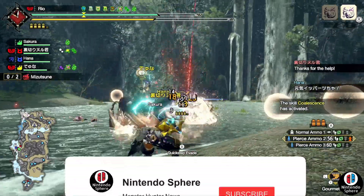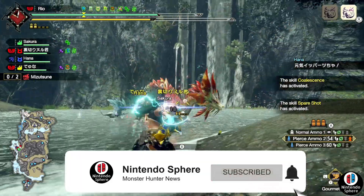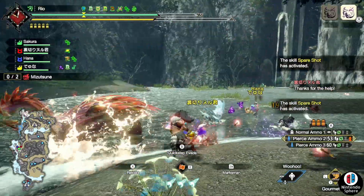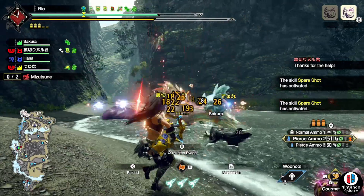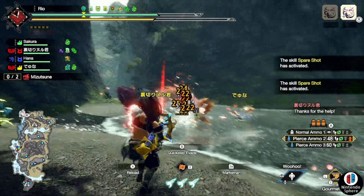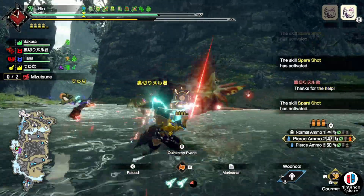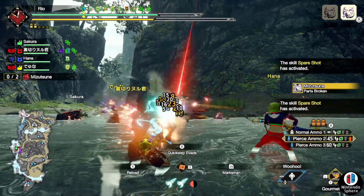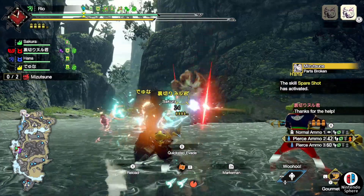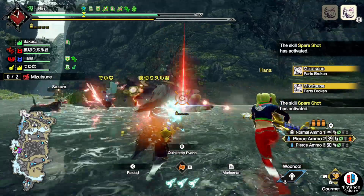Today we're going to be checking out one of the two brand new event quests that Capcom decided to drop as part of the fourth free title update. About a month ago I covered pretty much all of the 15 available event quests for this fourth free title update. We went over the fact that there are going to be a lot of weeks where we end up getting double event quests, kind of like drops, and this is specifically another one of those.